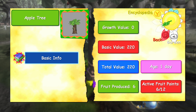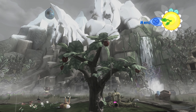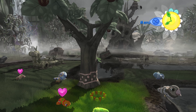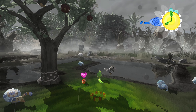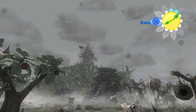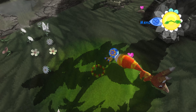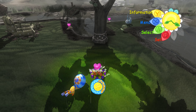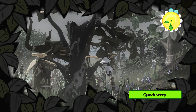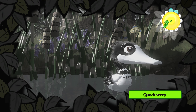We have six apples here. Do they just fall on their own or do I have to knock them down? There's a Glimp up there. These things like the trampoline stuff, don't they? There's a Quackberry — excuse me. Quack quack.